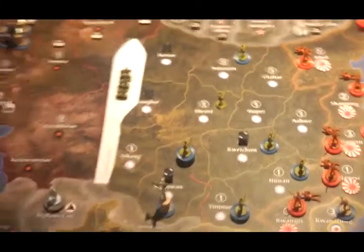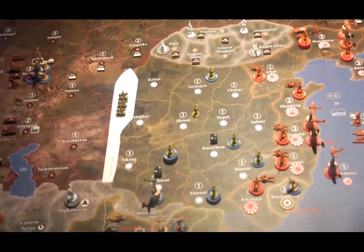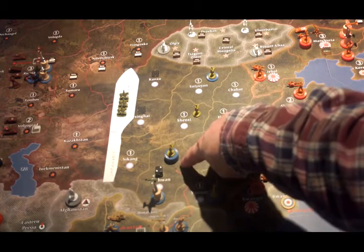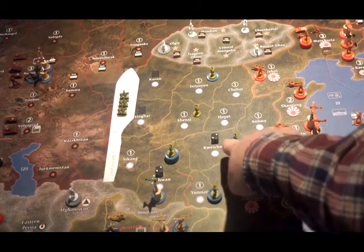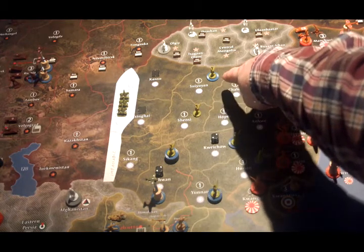China starts with the following: four infantry in Yunnan, six infantry in Sichuan plus the Flying Tiger American fighter, two infantry in Hunan, two infantry in Kuai Chao, one infantry in Shenzi, and two infantry in Suiyuan.